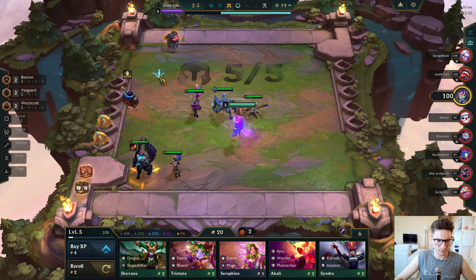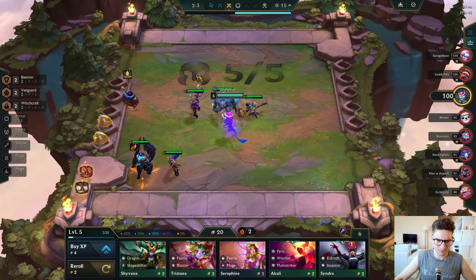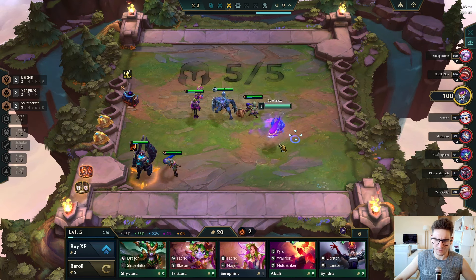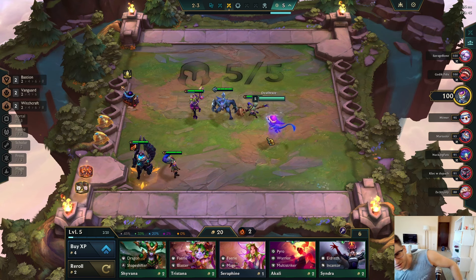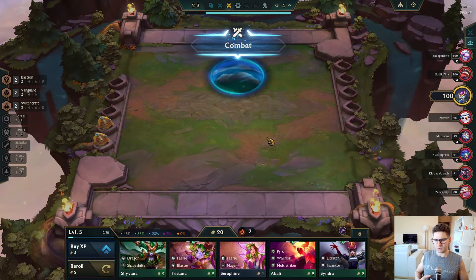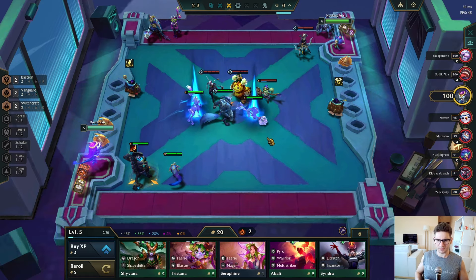Let's put Witchcraft into our team, and if I had another portal unit we'll have portal as well. This is looking quite good. This is a standard two-cost re-roll build, so I'm just collecting as much gold as possible without losing that much health.